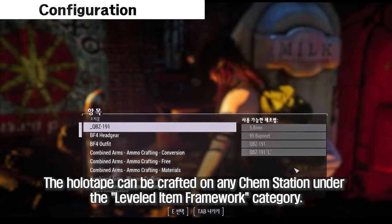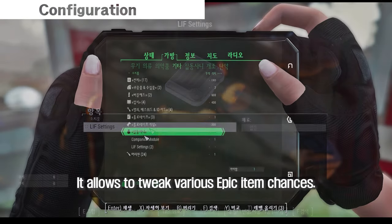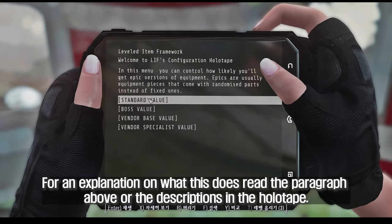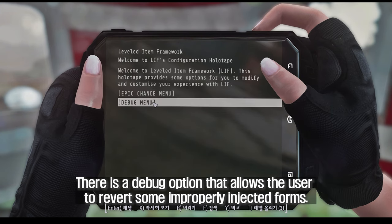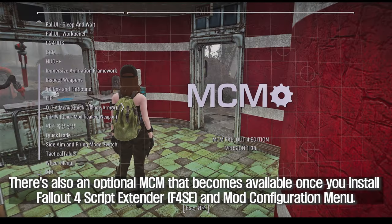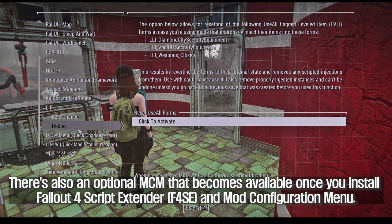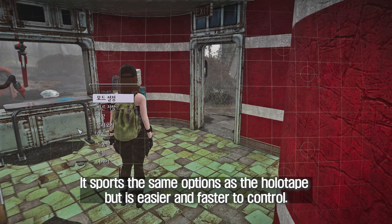The holotape can be crafted at any chem station under the Leveled Item Framework category. It allows tweaking of various epic item chances — for an explanation on what this does, read the paragraph above or the descriptions in the holotape. There is also a debug option that allows the user to revert some improperly injected forms. An optional MCM becomes available once you install Fallout 4 Script Extender and Mod Configuration Menu, sporting the same options as the holotape but easier and faster to control.